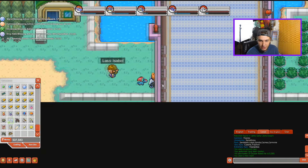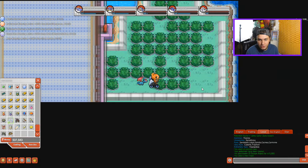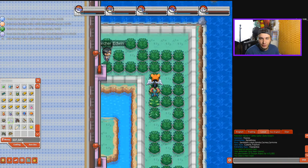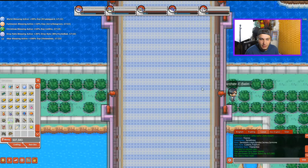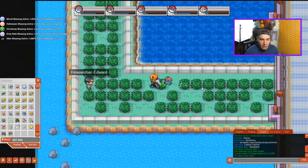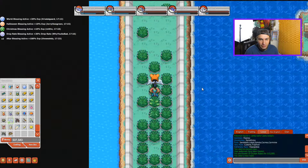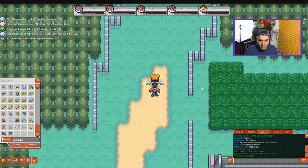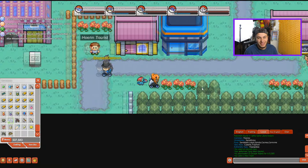Make sure you have your repels on because we're going to go through a lot of grass here — I have 7 repels left, which is getting pretty low. Trapinch is actually located in the desert north of Mauville City. Mauville City is the electric gym in the game, so if you're in the Hoenn region you should know where the electric gym is. You should be pretty much a veteran of the game by this point because this is pretty far in.